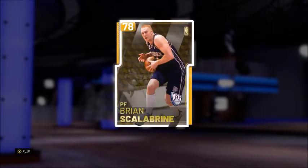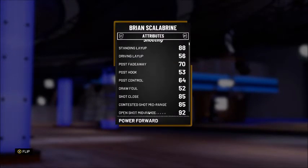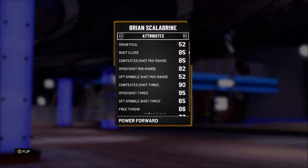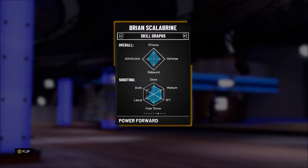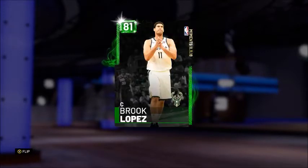At the power forward position, we have the GOAT himself — 78 overall Gold Brian Scalabrine, with 86 offense and 61 defense. This card has a really good three ball: 95 open shot 3 and a 90 contested shot 3, though the off dribble shot 3 is a bit low at 65. He comes with no gold badges whatsoever — but that's because he's so good, the greatest player of all time doesn't need badges.